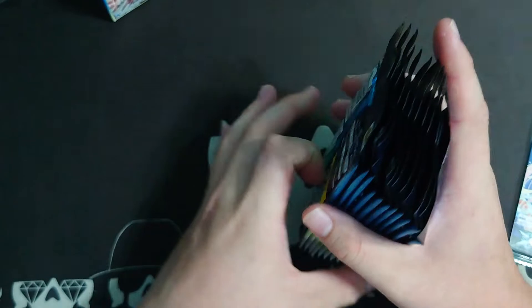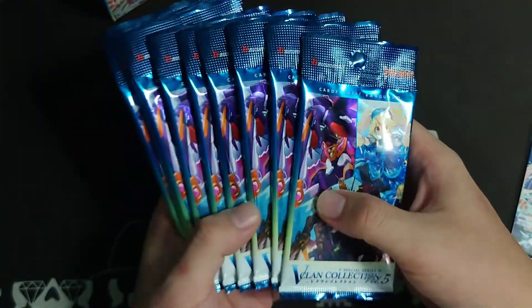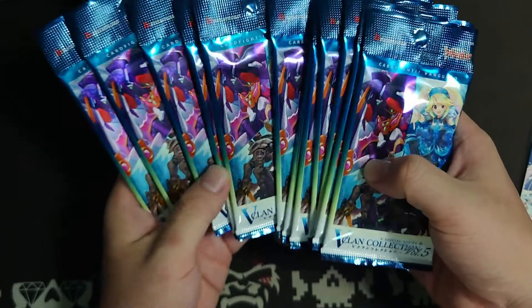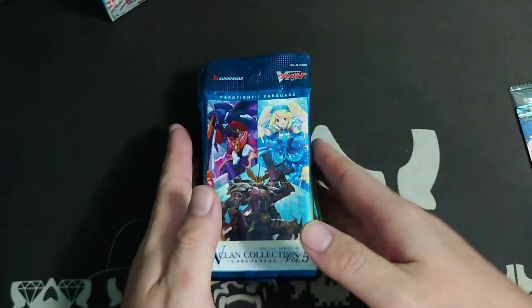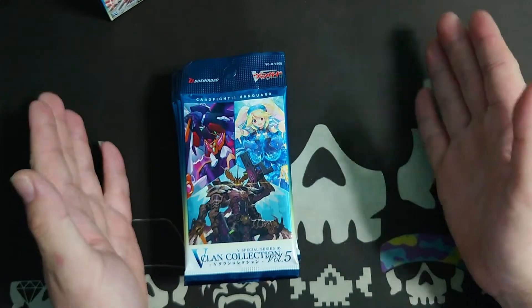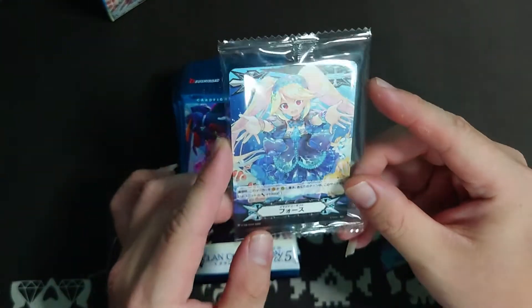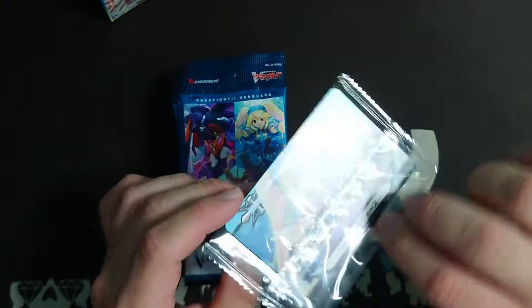If you're not really familiar with this box, each box contains 12 packs, and one pack contains 7 cards. The best part is you're getting one copy of each card, so if you buy four boxes of this, you'll get a playset of everything. So this is our Force Marker — we managed to get the Bermuda Triangle one, the Dual Rock, Force 1 and Force 2. Let's start with the first pack.